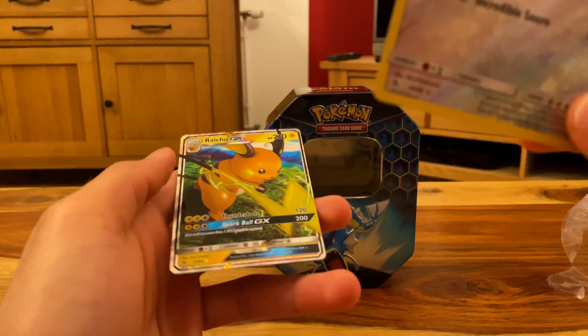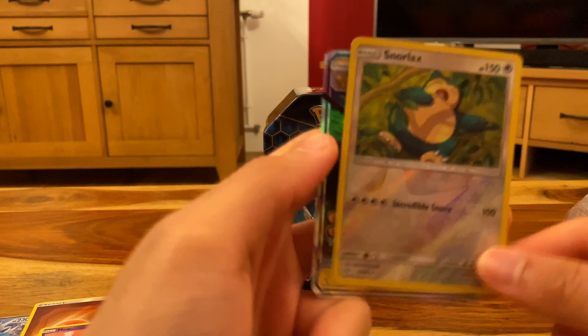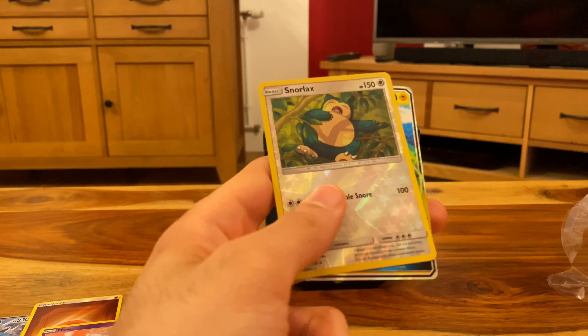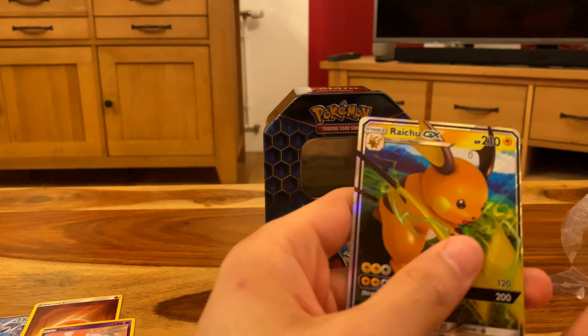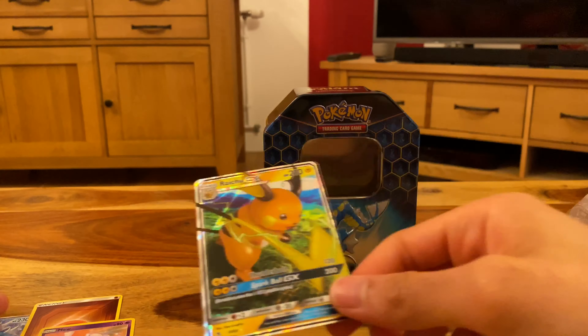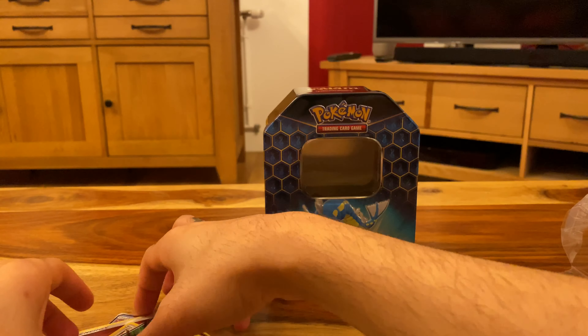Okay, so if you guys haven't realised, I've actually made a mistake there. When I pulled the Raichu in the last tin, it wasn't a Snorlax before — as I showed in the video, it was actually a Fairy Reverse Holo. So forgive me please. And then the Raichu GX, and I got the exact same thing again.